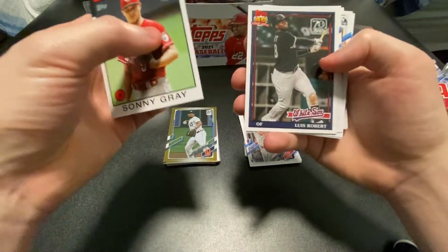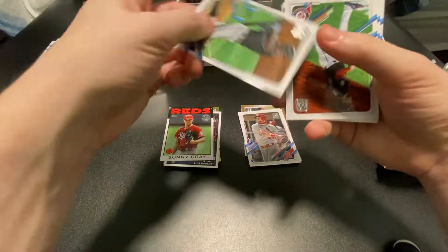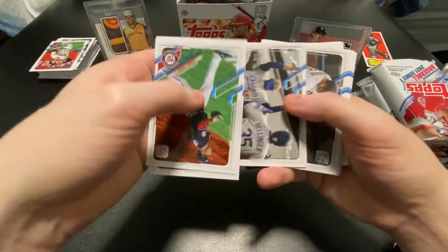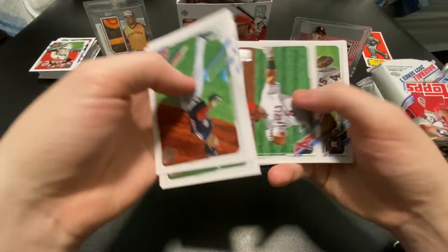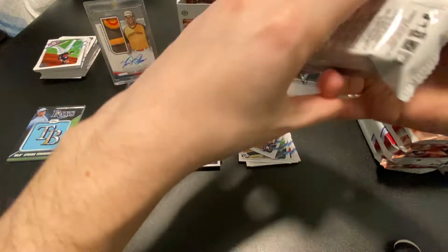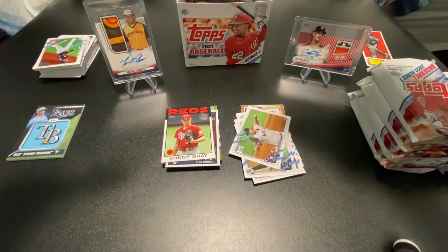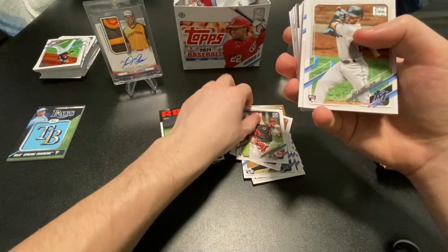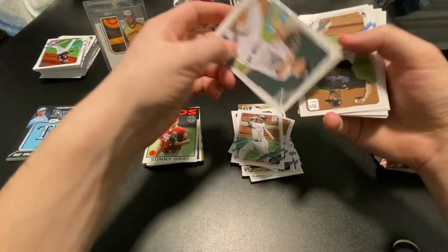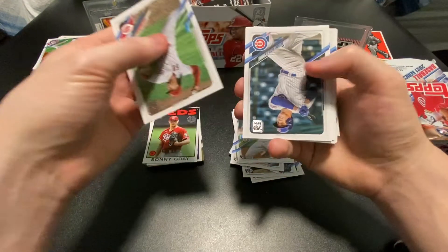Sunny Gray, and a Luis Robert insert — we'll take that. Jesus Sanchez. There are some cool cards in here, we're just flying through. Still got eight packs left to go, trying to find that auto. Some very cool cards in this set. Eddie Alvarez. Two rookies here — Casey Mize, a really good prospect, and Sixto Sanchez as well. I should say rookie.